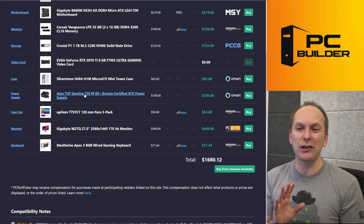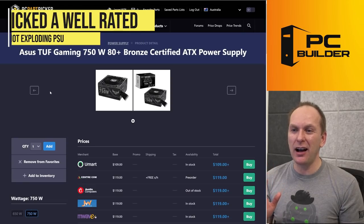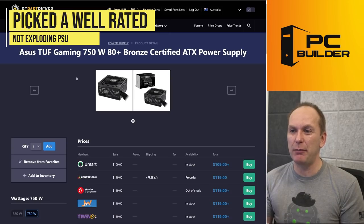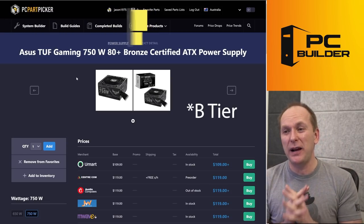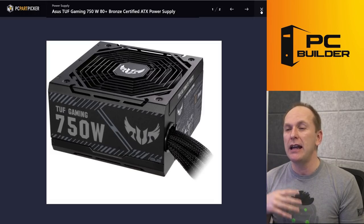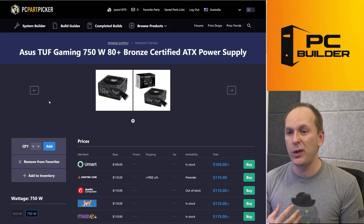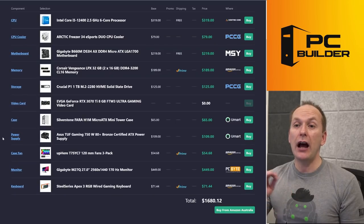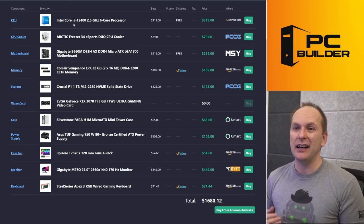Let's start off with the power supply. I went ahead and got the ASUS TUF Gaming 750W, 80 Plus Bronze certified power supply. This is a C-tier rated unit — relatively cheap, it's going to give us enough power for the build, and it's rated B-tier on the PSU Cultist list. So now that our build doesn't explode, let's take a look at it.